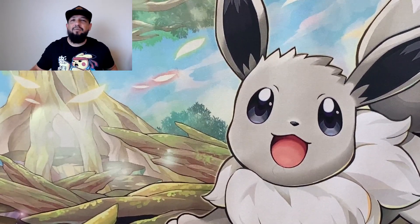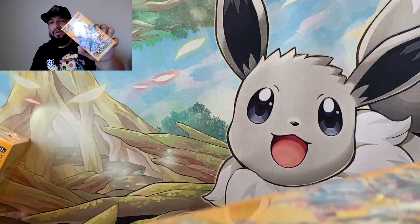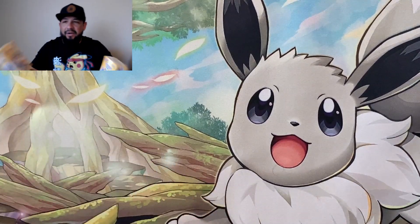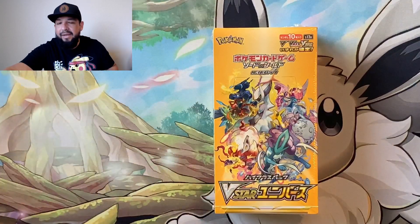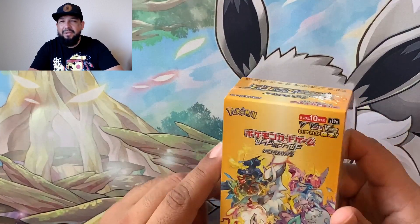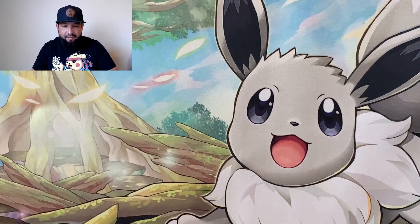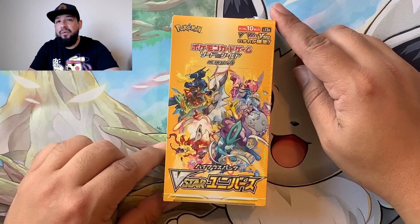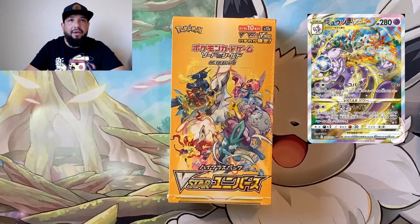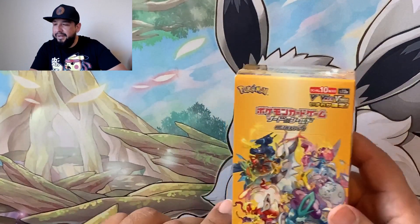What's up everybody, it's your boy Taz, welcome back to the channel. Today we have not one but two booster boxes of V-Star Universe, the Japanese set that just came out this Friday — December 2nd. We got a hold of two boxes and we're gonna open them up. We're going after some amazing cards: the V-Star Mewtwo alternate and the gold V-Star Giratina.